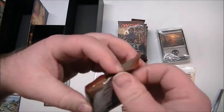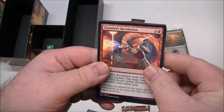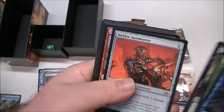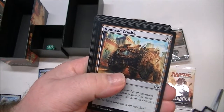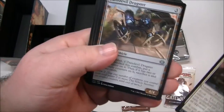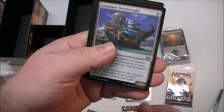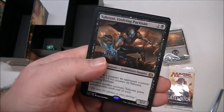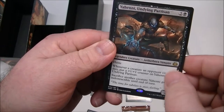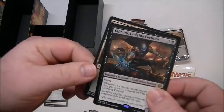Here's another one. There's Chandra — the one we want, but that's kind of fun. Let's go through these. Uncommon — Dead Eye Harpooner, Daredevil Dragster, Consulate Dreadnought. And our rare: Yahenni, Undying Partisan — a 2/2. That looks like lots of fun and it's a vampire. And a swamp.